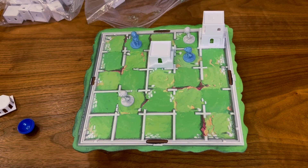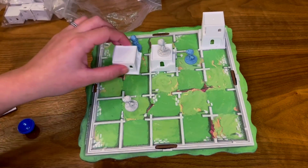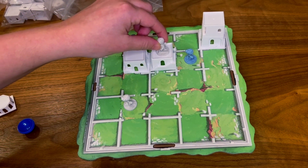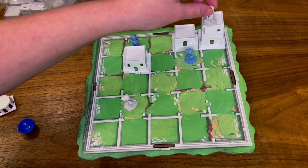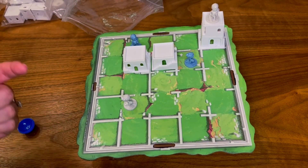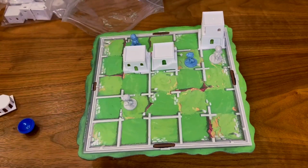The way you move on top of buildings is you can only jump up one level at a time, meaning that a player can move up one level and then do their building somewhere. So if this level one was placed here, I would be able to jump from here to here, but I would never be able to jump two levels at once. You can only jump up one level at a time. However, if you are on a level two building, you could jump all the way down — you just can't jump back up without that extra layer to get you there.